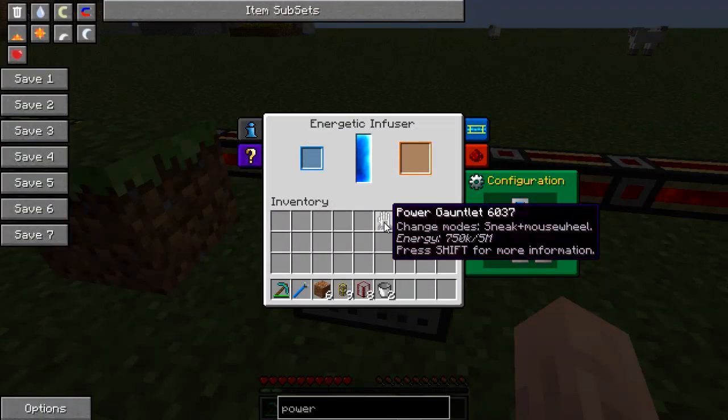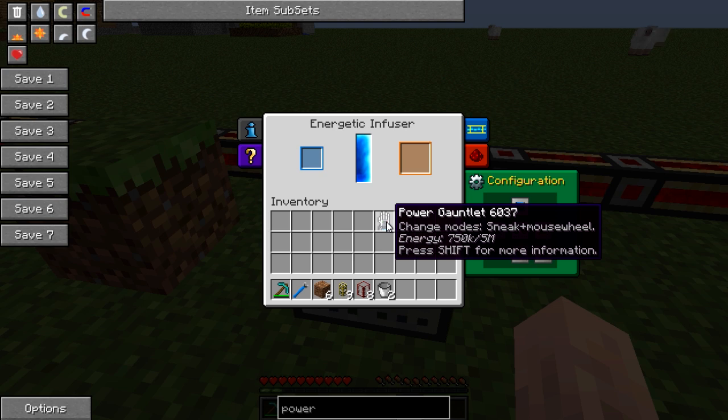I'm not sure on the exact figures, but if you see there it says energy 750k slash 5m — I think it holds 5 million Minecraft Joules. That is an enormous amount. I may well be wrong; I'm not sure of the figures, and I think the figures get mixed up between each mod anyway, so it's not all that important.